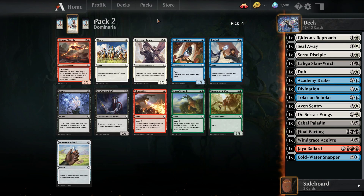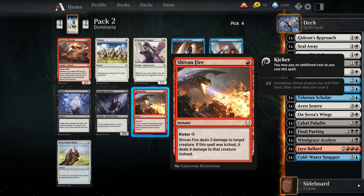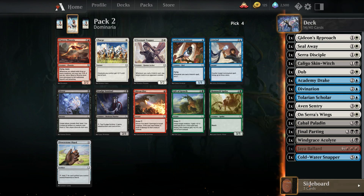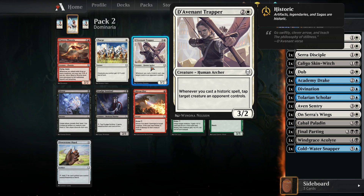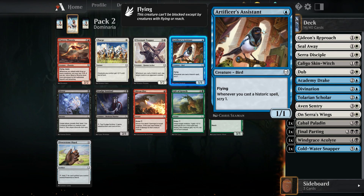Academy Drake might be better — we could go for flyers. We already have Disciple, Sentry, and Acolyte, and we can give something flying with Arvad's Wings. I don't think Drake wheels if we pass it. Let's pick Drake. For the next pack, Phoenix is only worth playing in a very aggressive deck which we are not. It's a red flyer but I don't think we can support four-color without fixing. Let's go blue-white skies — let's try that.